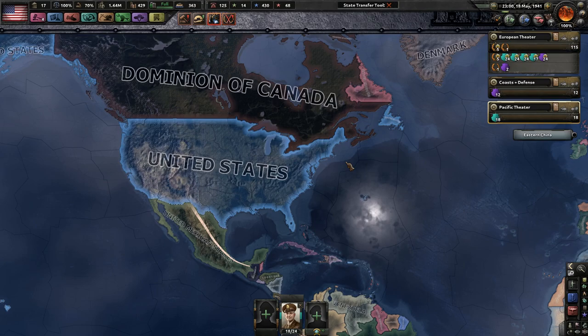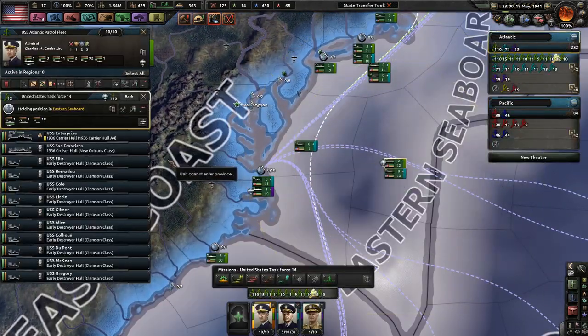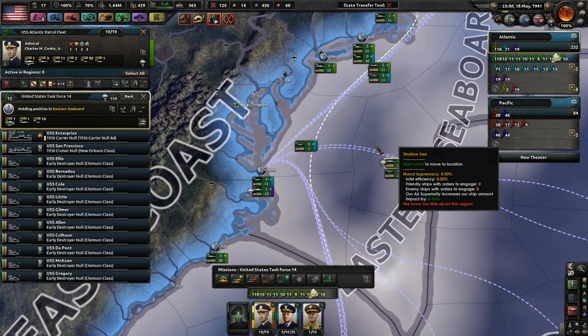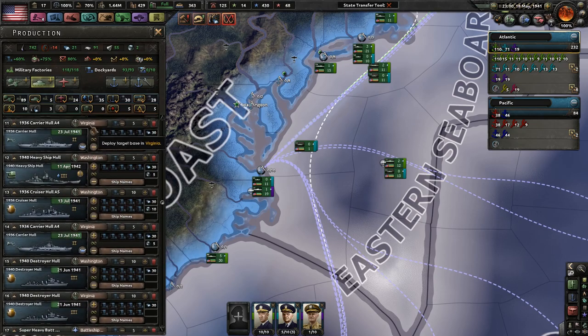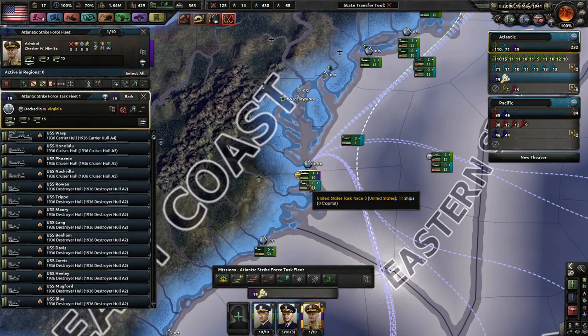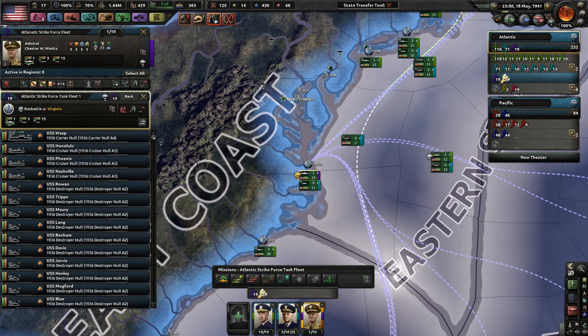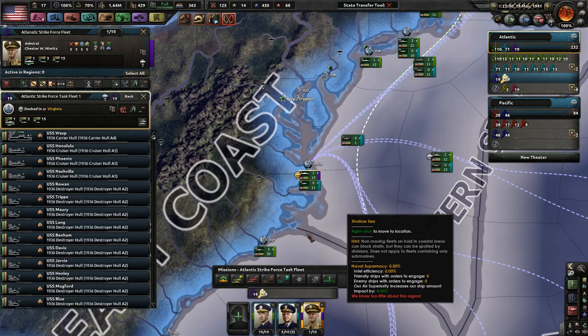I've been thinking about this — I love our ships. Task Force 14 has a carrier. You have one in this Atlantic Strike Force fleet, which looks pretty good so far. I'm still debating whether I should have a Strike Force made up of several Task Forces or a single Task Force fleet. I'm still debating about that.